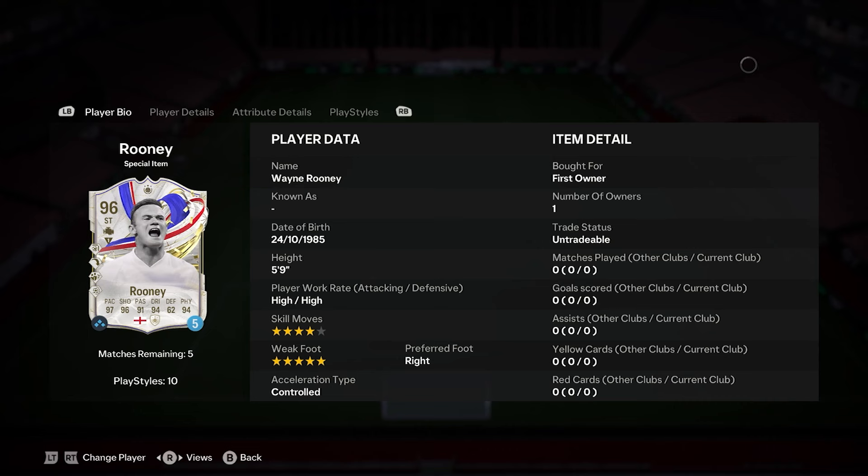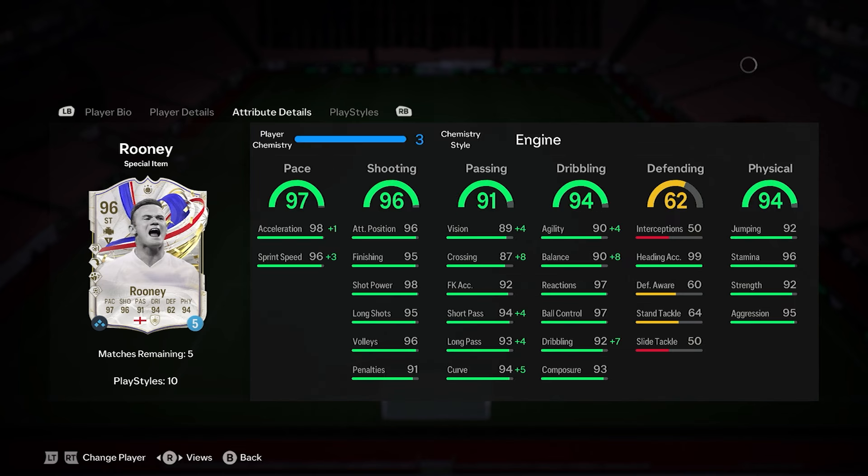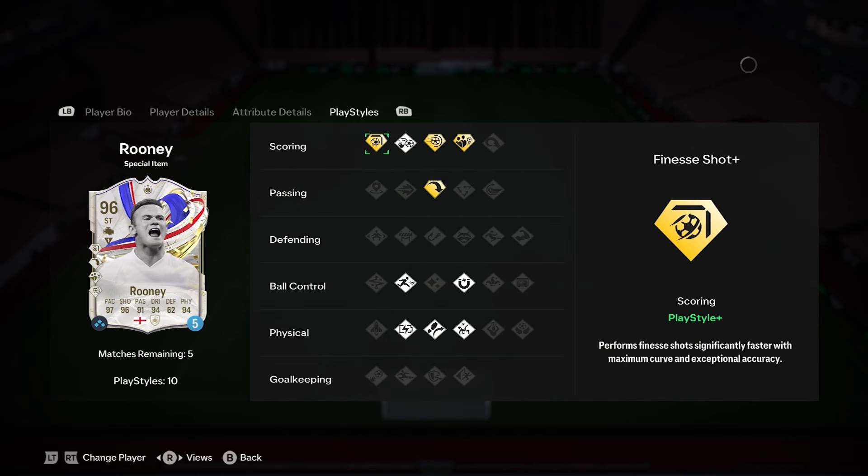We have Rooney as the very first Greats of the Game icon SBC. He is 4-star skills, 5-star weak foot, 96 rated with high/high work rates. He can play CAM, centre-forward, and striker, and he already has the quadruple playstyle plus.